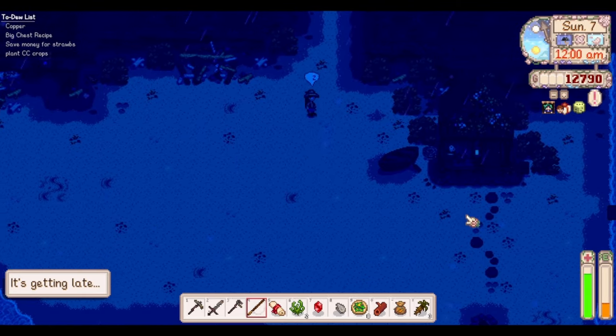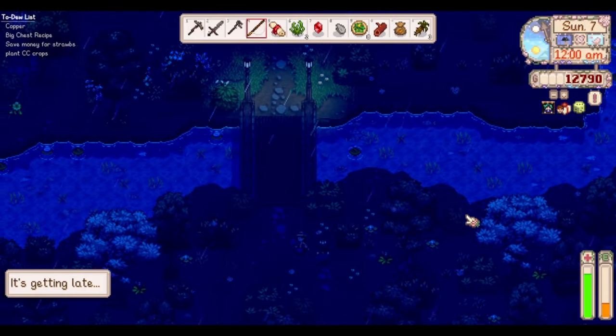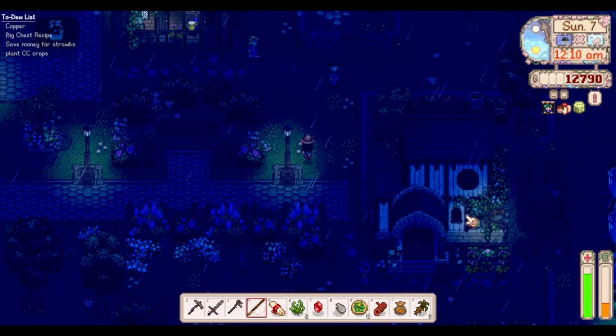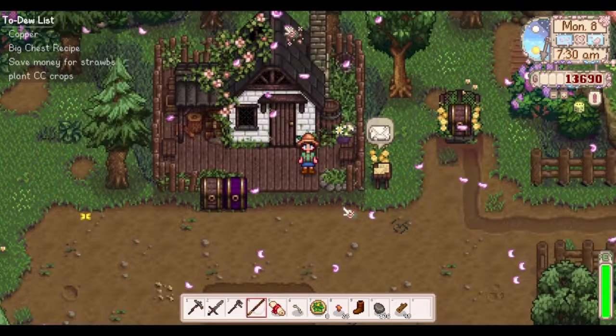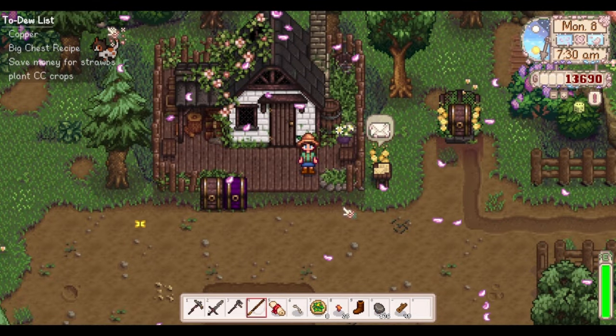Perfect - we got our eel! And we have something else we can put in the crab pot bundle too, so we're moving right along. The fish bundle feels like one of the easiest bundles - you can get that done fairly quickly within just a few seasons.